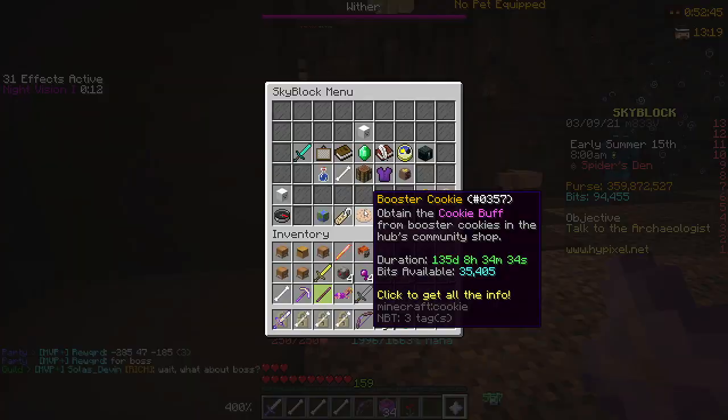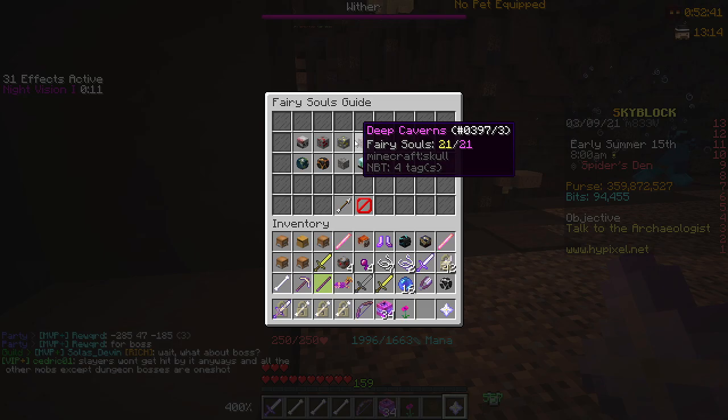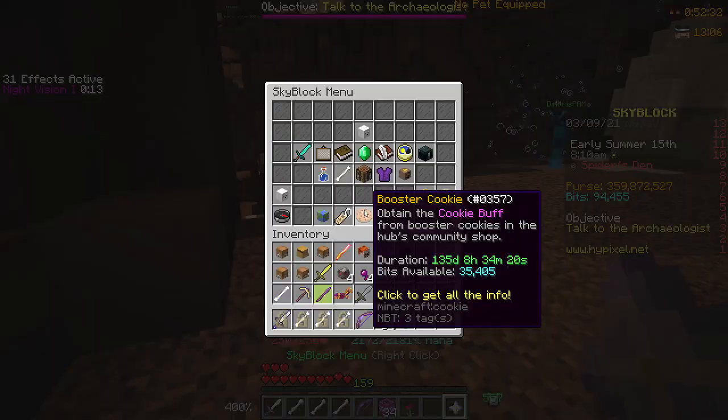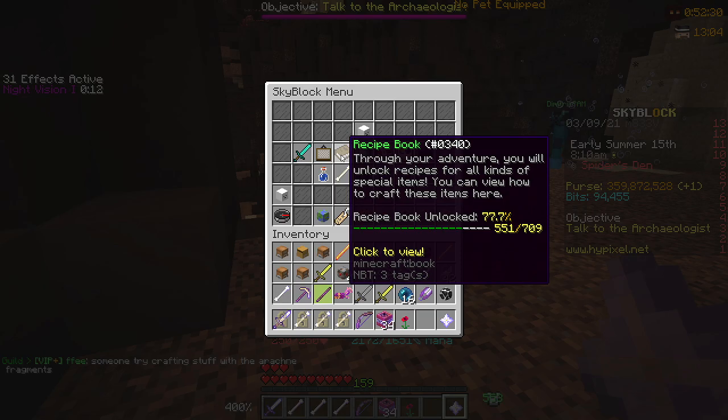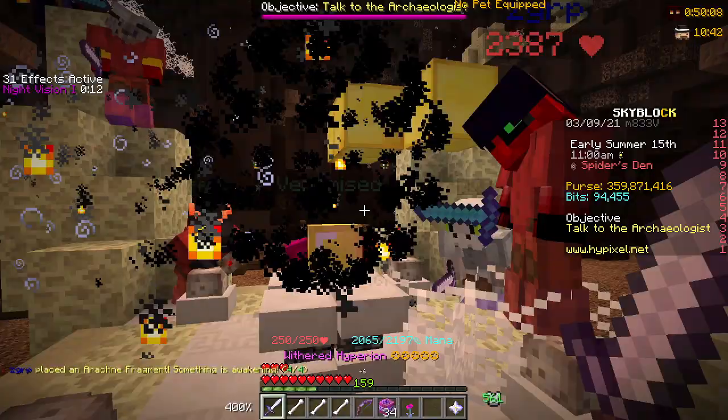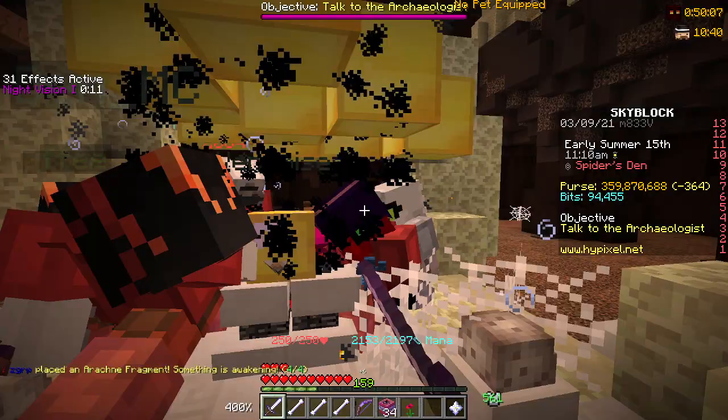We also got new fairy souls. If you go into the quest log, there are two new fairy souls in the Spider's Den zone — somewhere around there. More fairy souls won't really do anything right now because you need five of them per upgrade and there are only 222 total right now. But if you want to be a completionist, you can go find them.